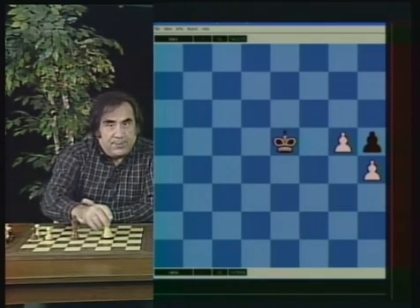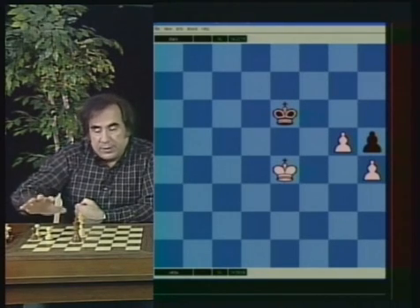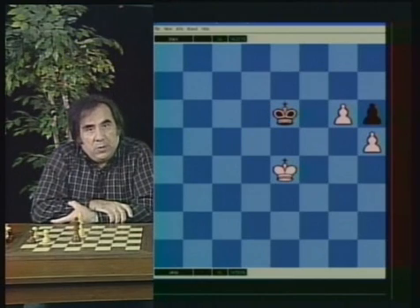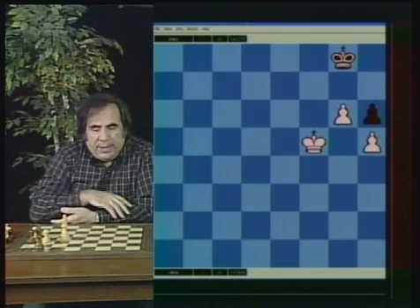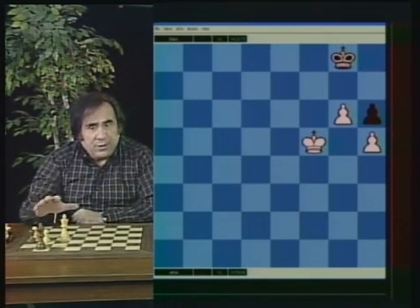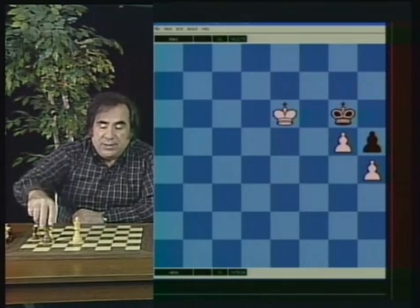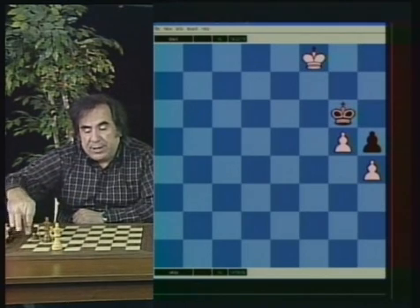So where is the exception? If we take this position and push the whole position one square down, we have a position that is a draw. White has an extra pawn and a protected passed pawn — looks like everything we need to win the game — but the position is a draw. King f6, King f4, King g7. Black has to go back and forth with the king, and white will never make any progress. The difference is that in the previous position white had the additional resource of coming from behind and winning the pawn.